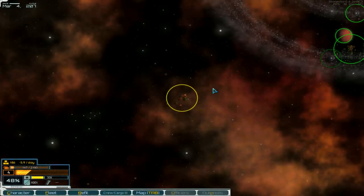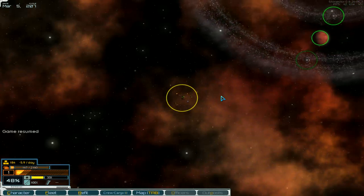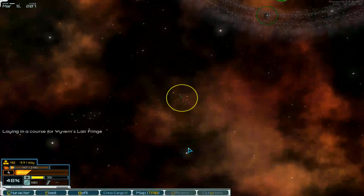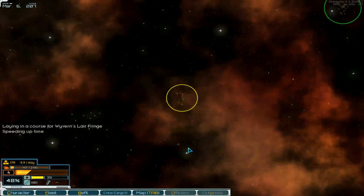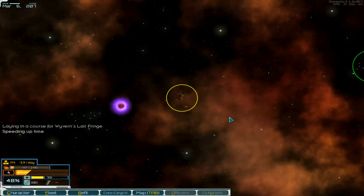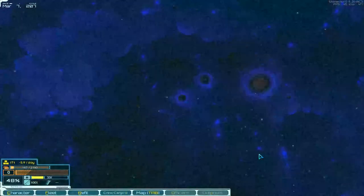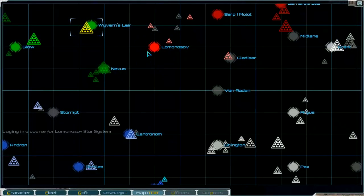Hello and welcome to part 84 of Starvector. We want to go to the jump point and I think we go back to our home station, the factory. Jump point, go into hyperspace and the next system is Lomonosov.